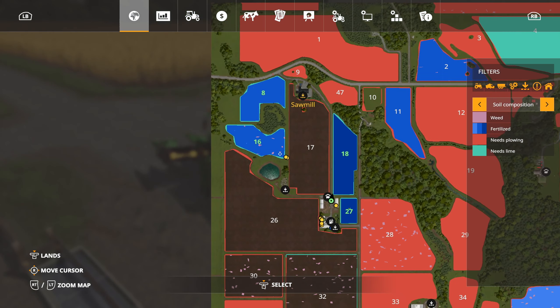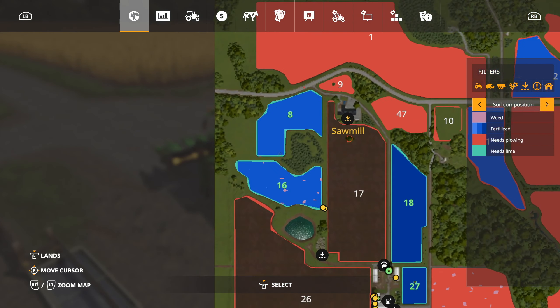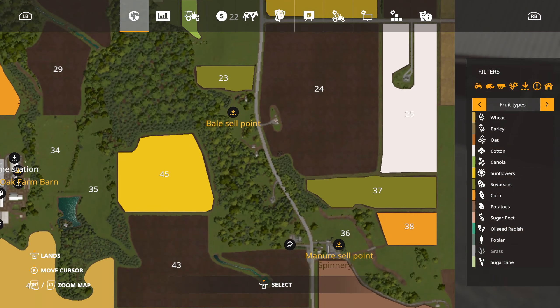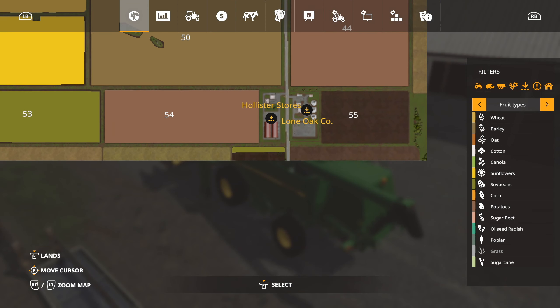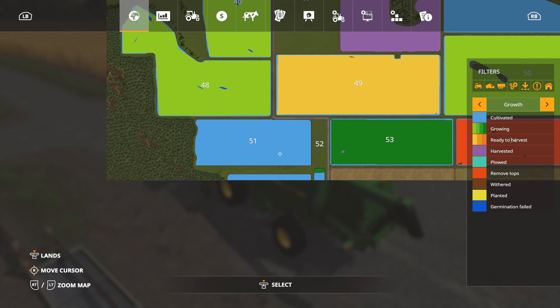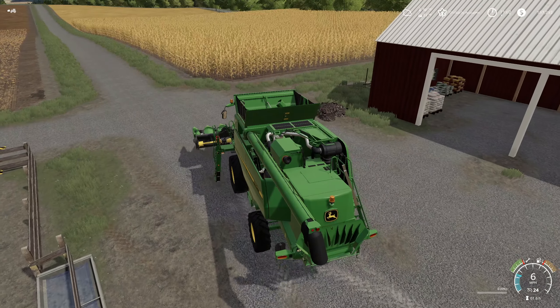Let's take a look at our fertilization states. In fields 8 and 16, we still need to add some fertilizer. But we've got some growth there and here — it's in its last stage of growth. The only thing is we're going to have to take the harvest around all those areas, but that's going to give us some extra stuff at the end of it all.